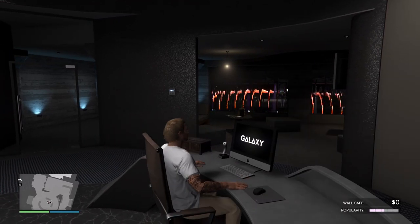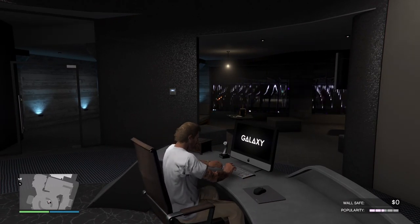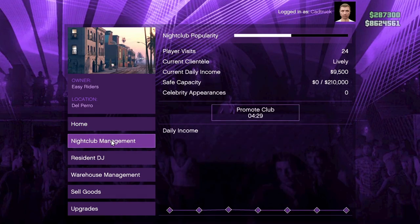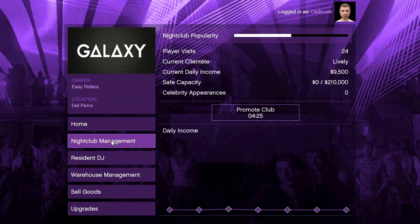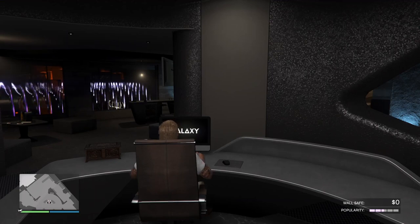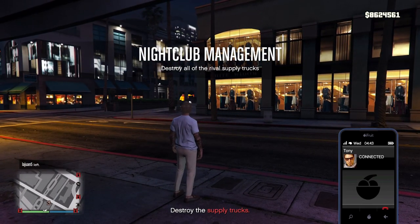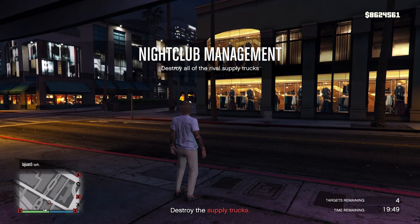So what's the best way to manage this safe? Each nightclub mission takes about 5 to 8 minutes and increases popularity by 25%. To maintain that top-tier payout, you'll need to do 4 missions to get from 0% to max popularity, which takes about half an hour. Then you need to do 1 mission every 5 in-game days, or every 4 hours in real life, to maintain that top-tier payout.